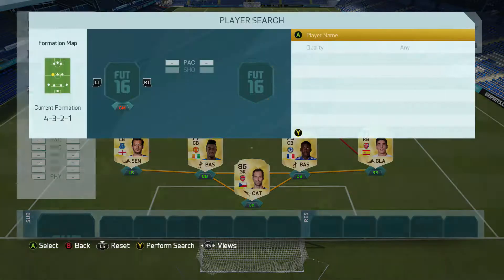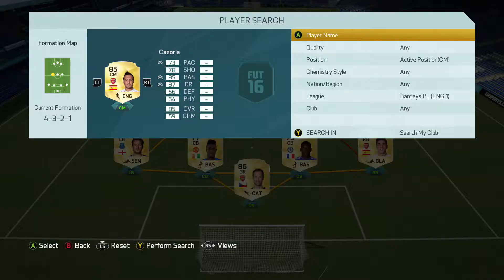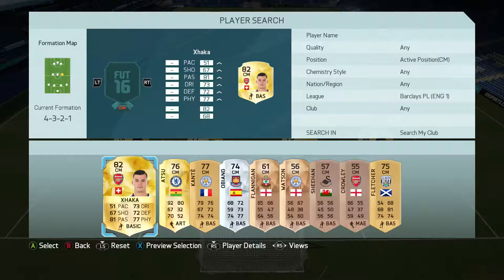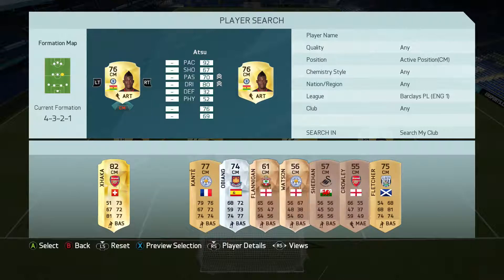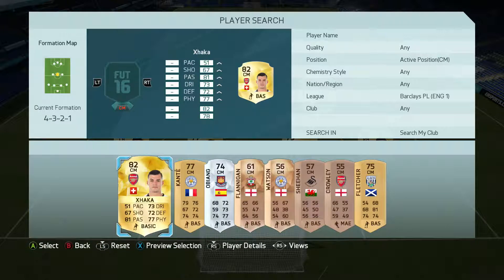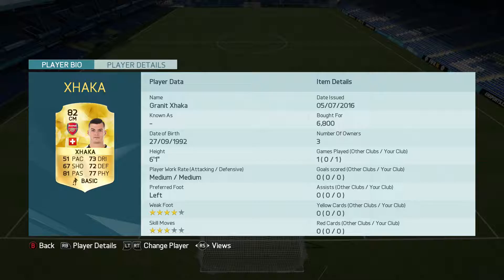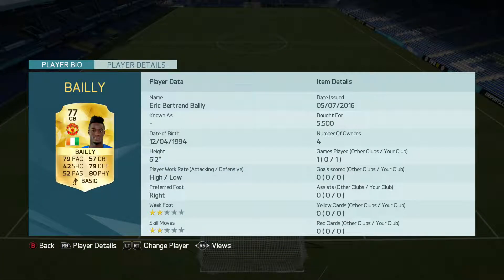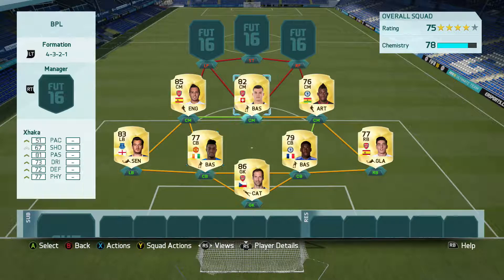At right center mid I'm going to have Santi Cazorla. I'm an Arsenal fan, so I've got to have a lot of Arsenal players in here. Next center mid, you already see him there, but I'm going to go with Christian Abdu on the right because he's left-footed so he can cut inside. And then in the middle, another main part of the video is Granit Xhaka, who transferred to Arsenal from Borussia Mönchengladbach in the Bundesliga. I picked him up for 6.8K, which is very expensive, I know.